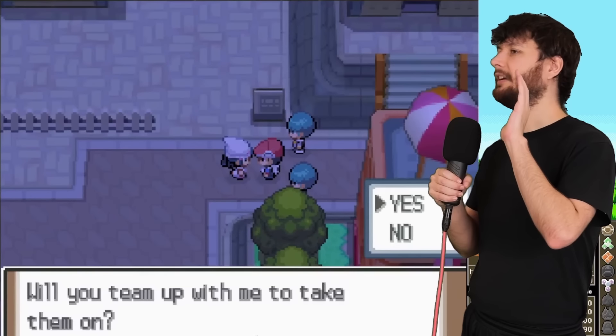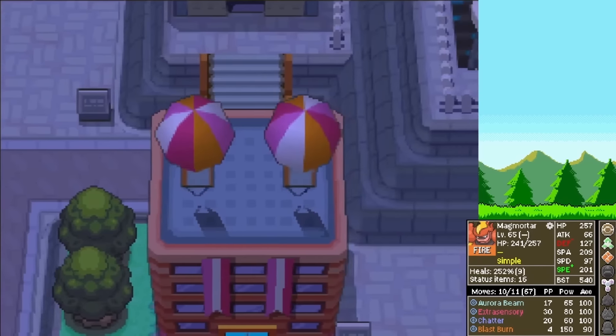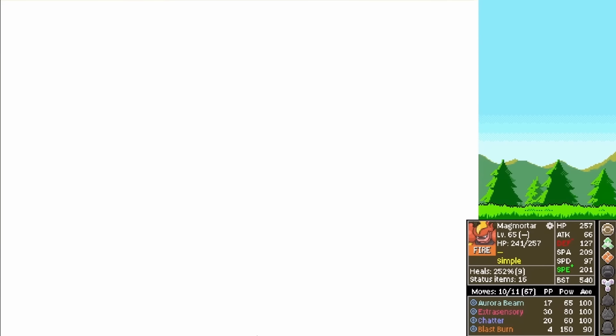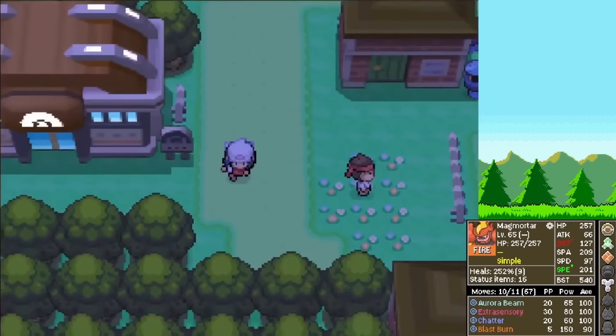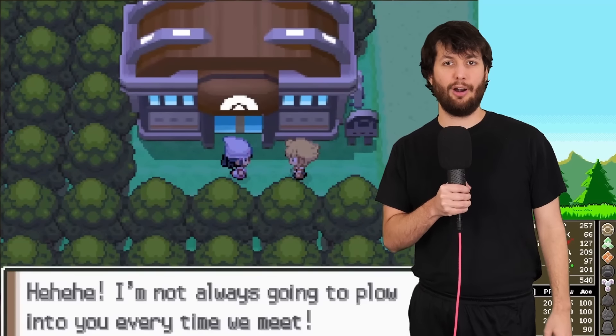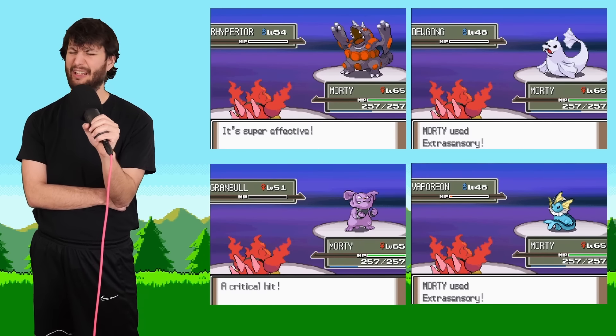We defeat a couple of Galactic grunts with Lucas. We are given the HM for Fly, which allows us to get to our next destination very quickly: Pastoria City for yet another gym battle. Just kidding — rival fight before you walk in the door. But we just destroy his entire team. Next up is Crasher Wake.